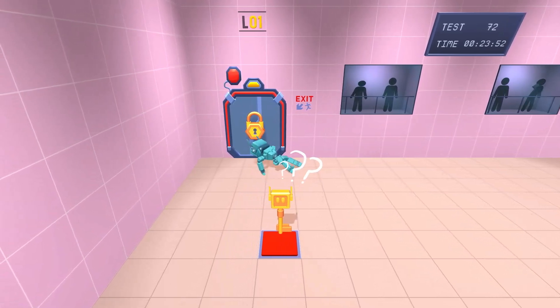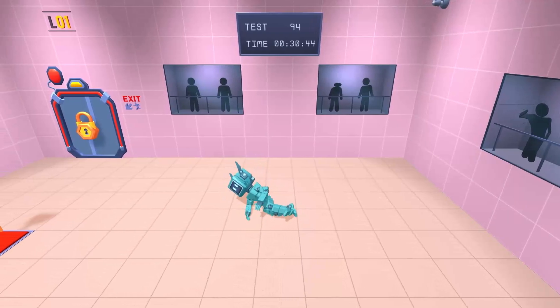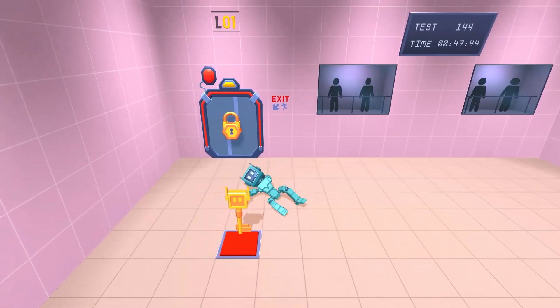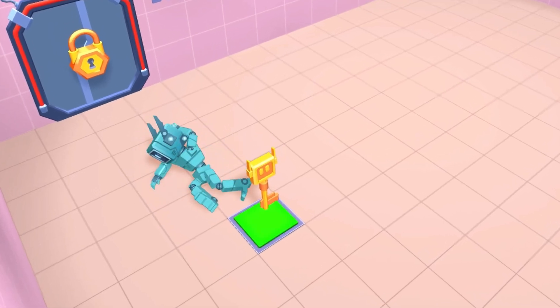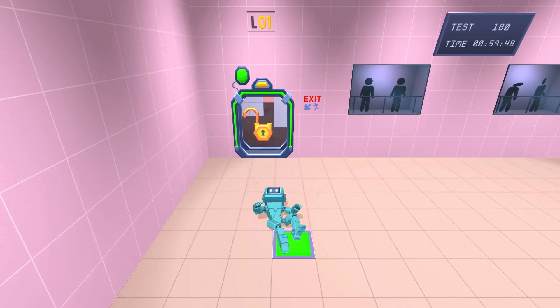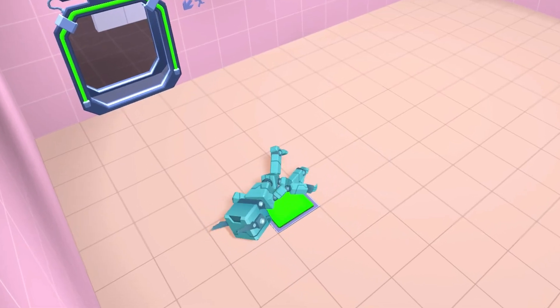But where can you find it? AV still struggles to control his own body and choose the direction towards the goal. AV, you managed to open the door. Now you just need to enter it. Or in your case, you're always crawling.